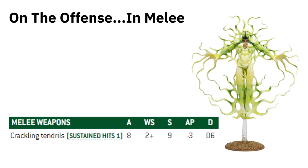The Transcendent C'tan has the Crackling Tendrils — Sustain Hits 1, 8 attacks, hitting on 2s, Strength 9, minus 3 AP, and D6 damage. The D6 damage is where it pushes the Deceiver out — better strength, same attacks and weapon skill. Against light vehicles at Toughness 9 you can wound on 4+, and the Sustain Hits 1 helps. As an average the D6 gives 3.5, whereas the Deceiver has a flat 3 damage. The Transcendent is slightly ahead on averages, though D6 is variable — some days you roll 1s and 2s, other days 5s and 6s.